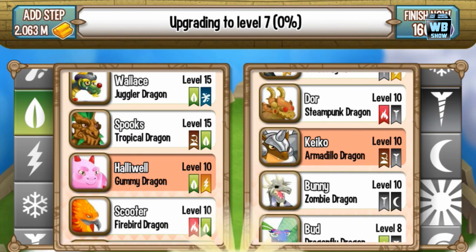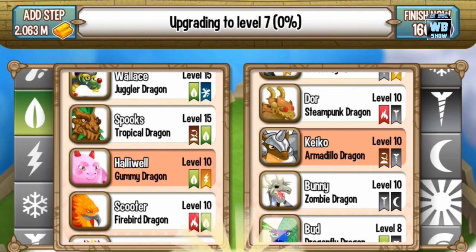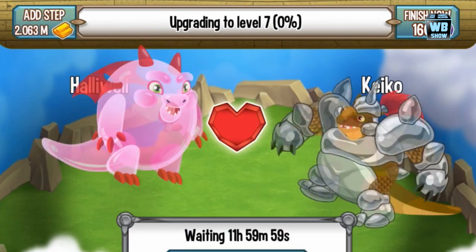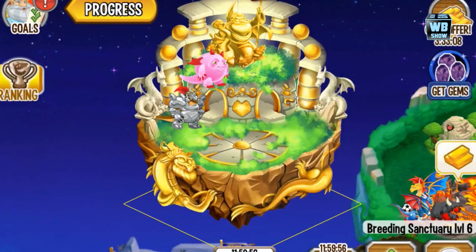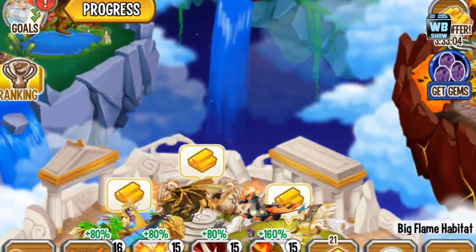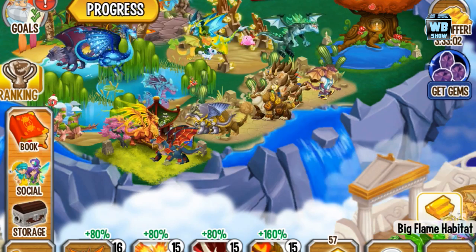I'm not really sure what percent chance they have it at, but I guess as time goes they're gonna increase your chance to get these dragons, which is better. But right now it's just not coming along — we just keep getting random dragons, and that's not good.